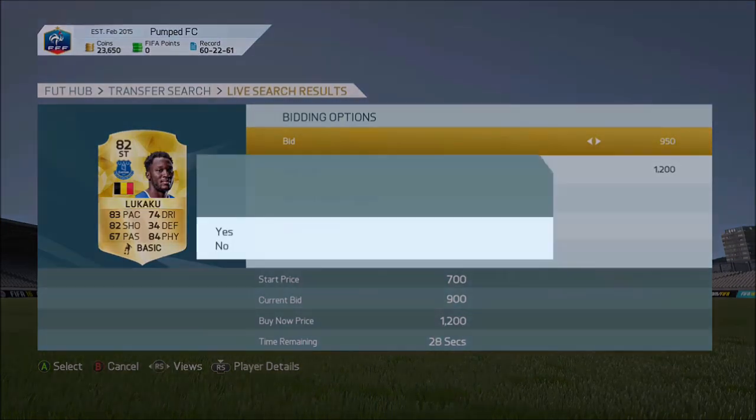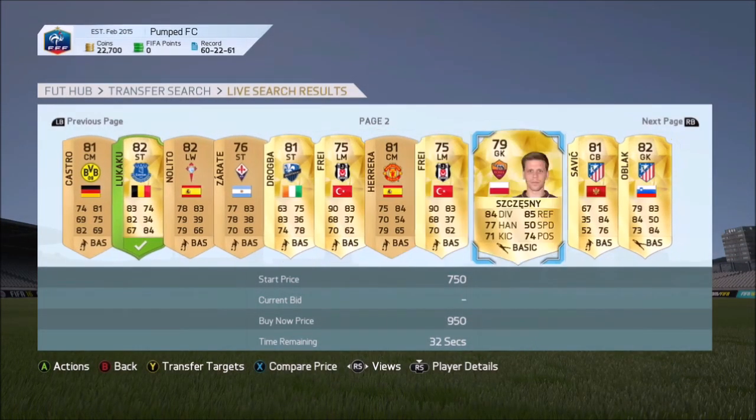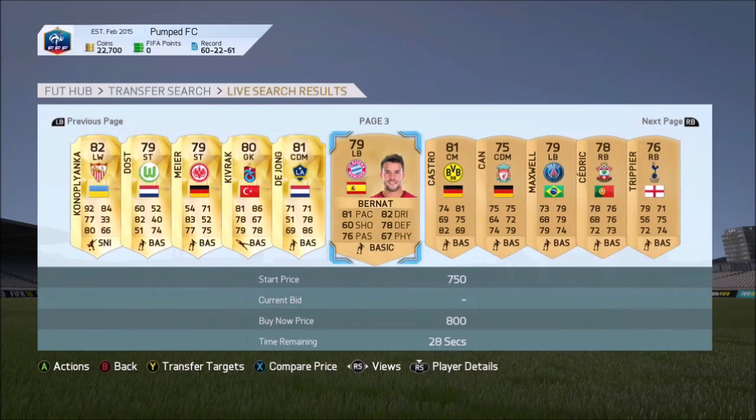Right now I've found this Lukaku. I'm just going to try to bid on him, because he looks like I could earn a potential profit off him. Usually this method takes about one to two minutes for them to fully be bought, but I definitely recommend it for you guys.